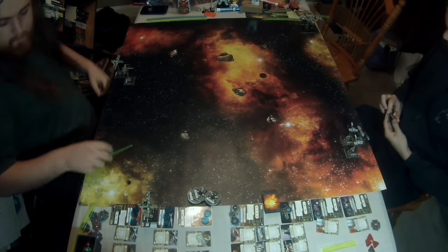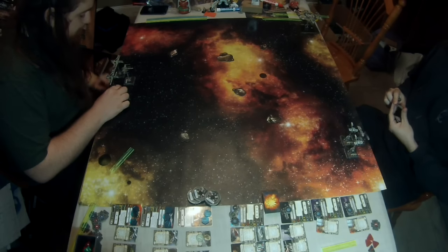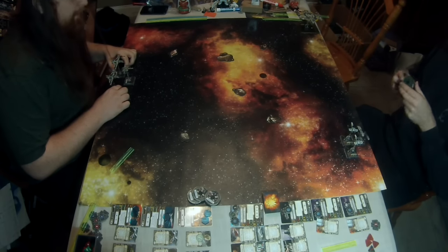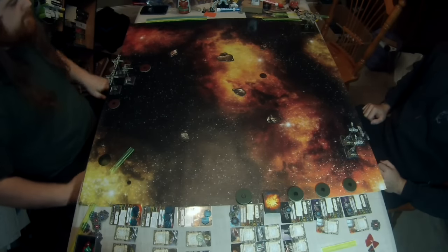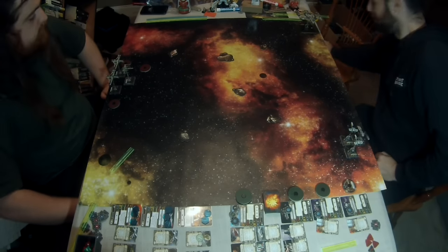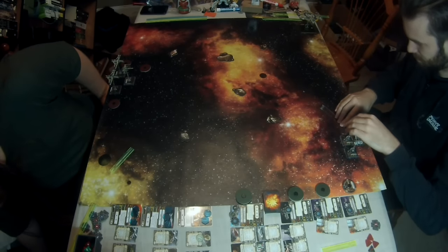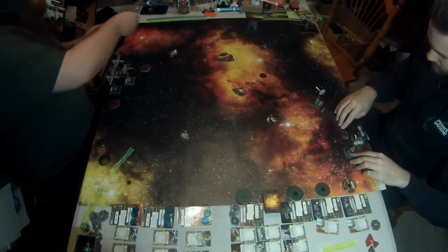When I saw Asajj Ventress as a pilot, it was like okay, we're playing her. She is flying the Lancer class. Her pilot ability: at the start of the combat phase, you may choose a ship at range 1–2; if it's inside your mobile fire arc, assign one stress token to it. She's running a full loadout with Push the Limit, Gyroscopic Targeting, Ketsu Onyo, the Shadowcaster title, and two illicits: Inertial Dampeners and Glitter Stims.